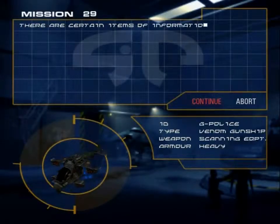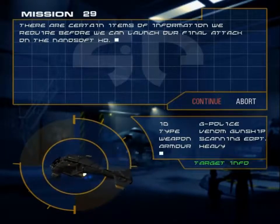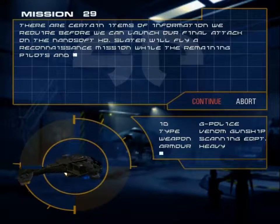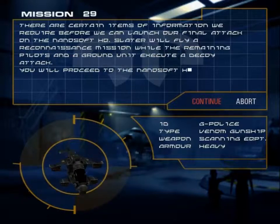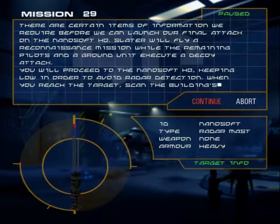There are certain items of information we require before we can launch our final attack on the Nanosoft HQ. Slater will fly a reconnaissance mission, while the remaining pilots and a ground unit execute a decoy attack. You will proceed to the Nanosoft HQ, keeping low in order to avoid radar detection.